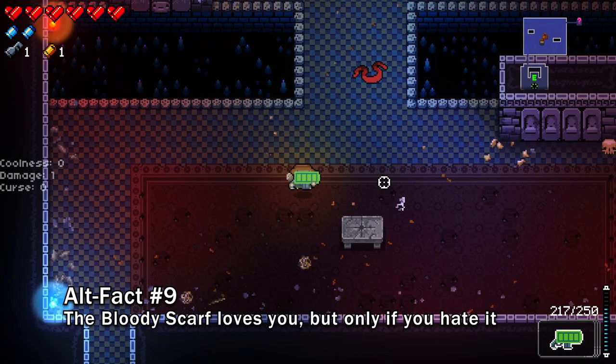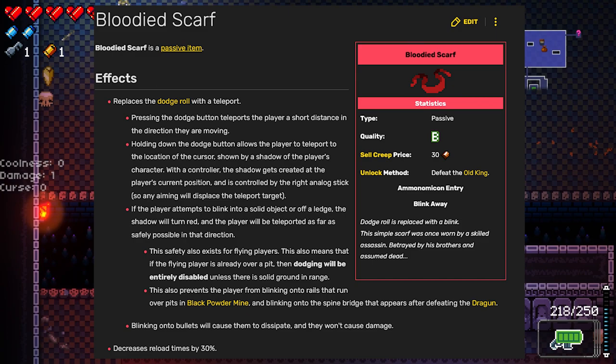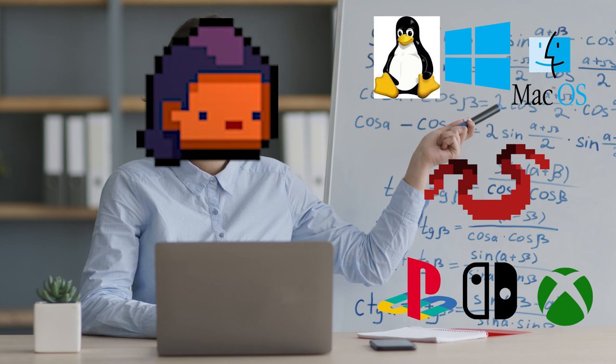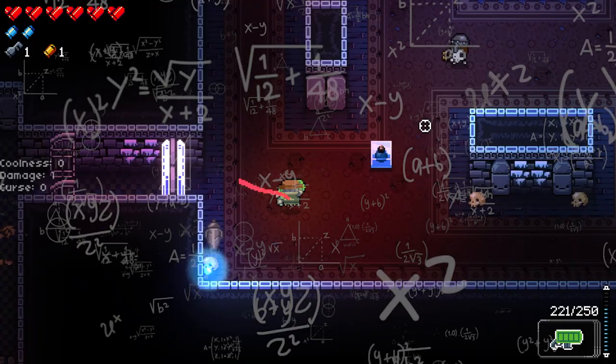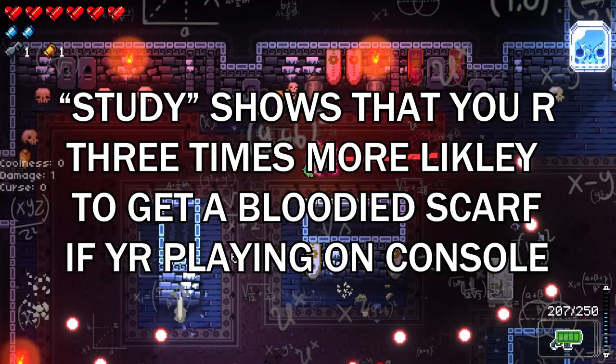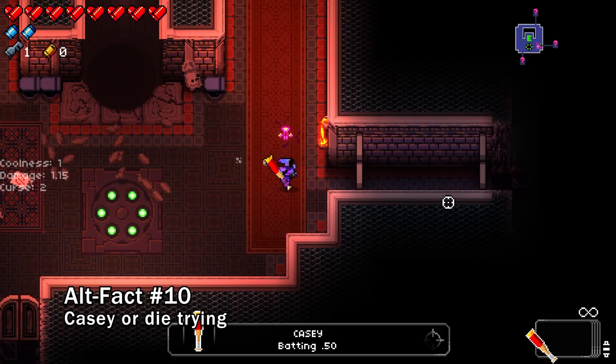Our next random alt fact is around the Bloodied Scarf item. As you probably already know, this item makes it so you can teleport across the room and replaces the dodge roll mechanic. It is also, because of the difference in controls, notoriously hated by console players but loved by PC players. But did you know that a study has concluded that console players have a greater chance of getting the Bloodied Scarf than PC players? This study was completed by having three different console players and a number of PC players that amounted to 9/27ths of the amount of console players also play the game, resulting in three times as many Bloodied Scarfs for console players than PC players.